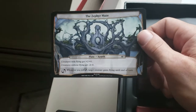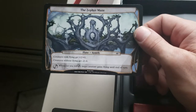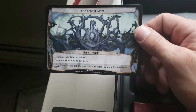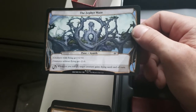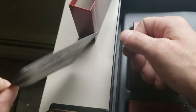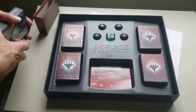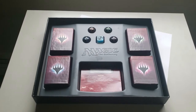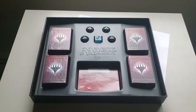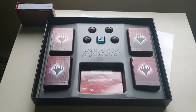And lastly, the Zephyr Maze — creatures with flying get +2/+0, creatures without flying get -2/-0. Dragons! Target creature gains flying until end of turn if you hit the ability. Alright, that was it for our Anthology Pack — quite a run, guys. I don't know about you, I'm pretty happy. Thanks for watching, this was Limitless number one. Have a wonderful night.